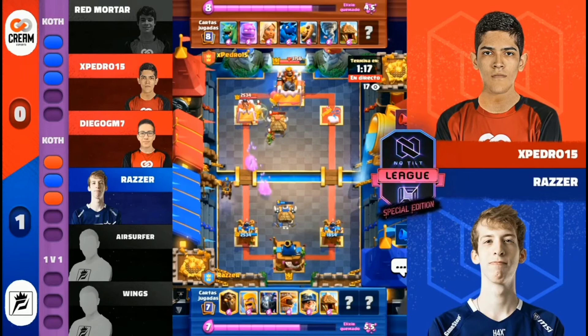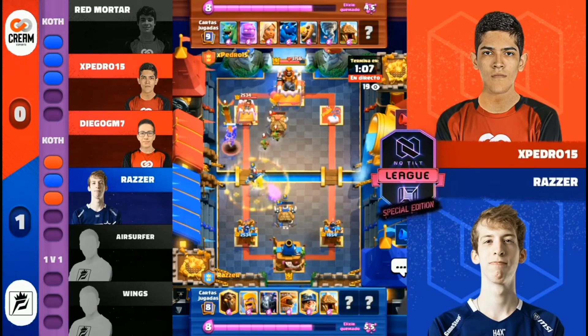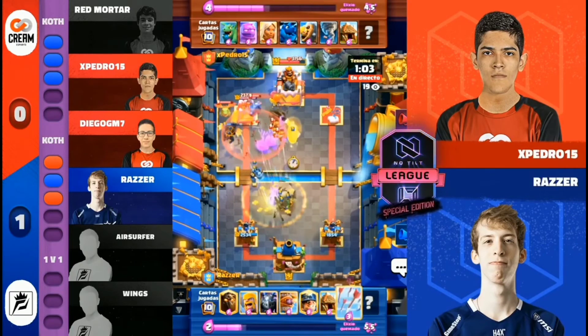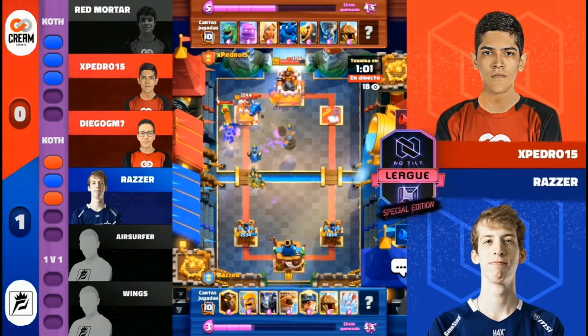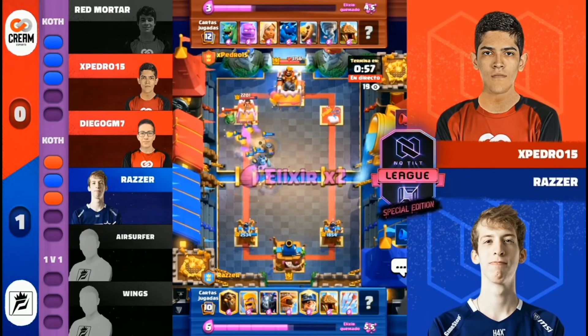E-Golem is just so annoying right now, just because all the decks have to be able to take care of those Goblin Hutts, which most people are going to run a Poison or an Earthquake. And that's just really favorable with the E-Golem deck, because Battle Healer is basically a counter to a Poison — it will heal up everything, keep everything alive. And Electro Dragon or Baby Dragon die to the Poison really well.